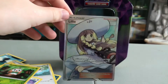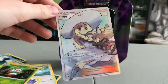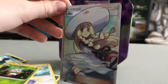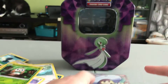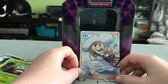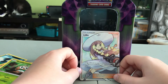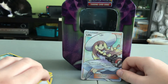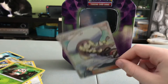It's a full-art trainer card — Lillie! So cool, and I was right, it was a good pack. The effect reads: draw cards until you have six cards in your hand. If it's your first turn, draw cards until you have eight cards in your hand. Good card, great card!